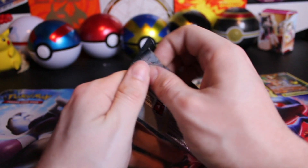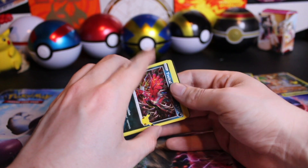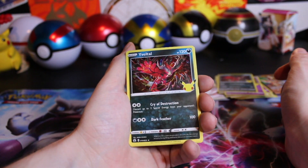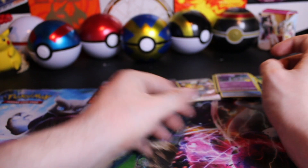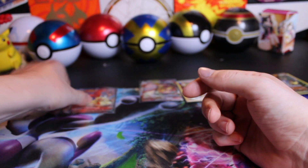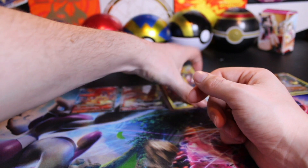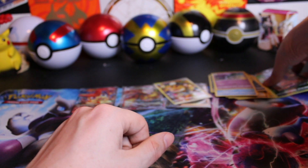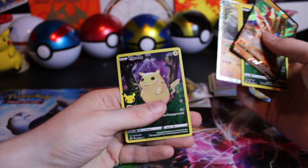Now our final pack of Celebrations. Can we get that elusive Mew? Probably not. Got the Yveltal, the Reshiram, the Kyogre, and the Lunala. So our big hits of the day: nothing from Rebel Clash; from Battle Styles we got the Victini V; from Chilling Rain we got the Blaziken VMAX; from Brilliant Stars we got the Diancie and the Cynthia's Ambition Full Art; and from Celebrations we got the Zamazenta V, the Pikachu, the Venusaur, the Dawn Fan, and the Full Art Pikachu — a second one.